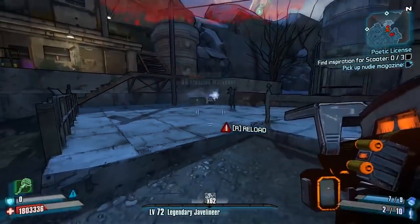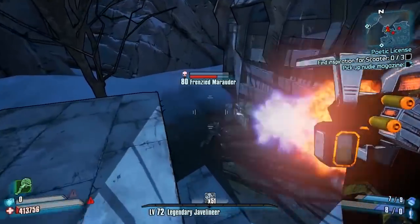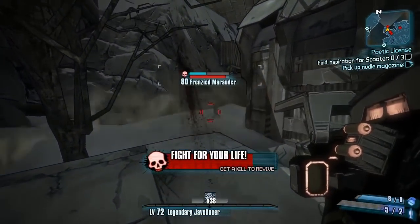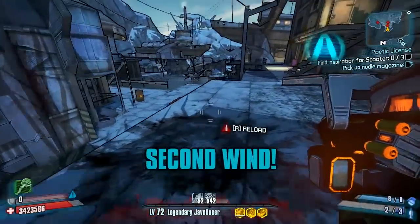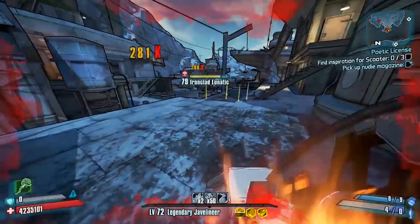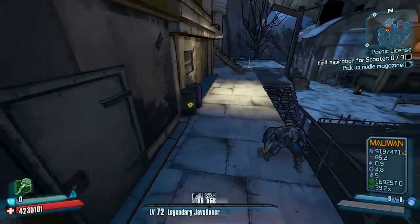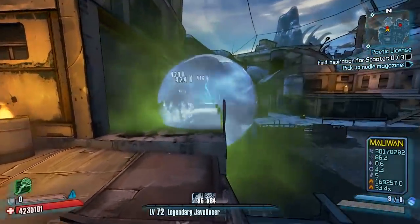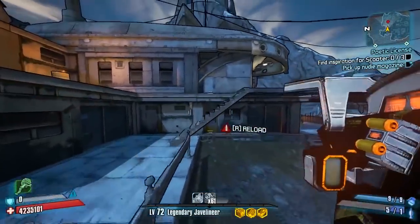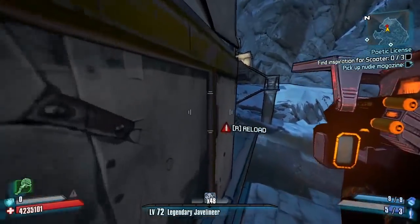I'm stalling slightly in this video because something pretty good happens in about 30 seconds. This is also a good example of how sometimes the shots just mess up and don't do anything — I fired about four or five times right at the enemy and the tracking didn't work well at all. That can happen sometimes. Also, a note: take out Ironclad Lunatics with something like a Norfleet or something corrosive, because this thing can use all of your ammo just trying to kill one Ironclad Lunatic.